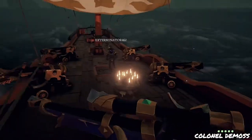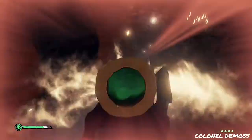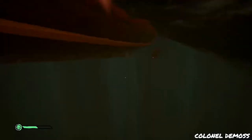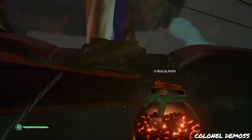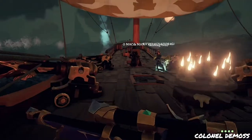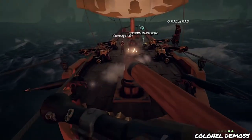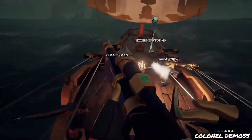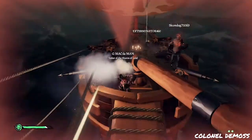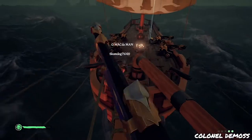Moving on to the brigantine — the brig is quite a bit different. It's essentially an extended sloop but it doesn't have the top canopy, which is how I usually bounce around. The brig is really wide open and honestly it's probably the boat I struggle with the most double gunning on, just because there are a lot of ways you can get shot or sworded.